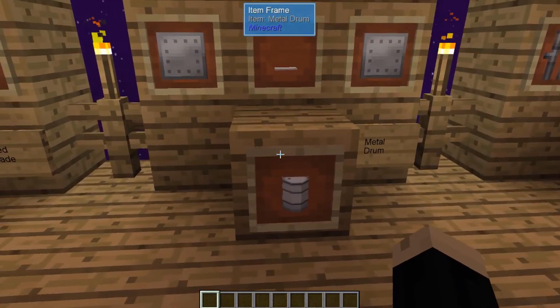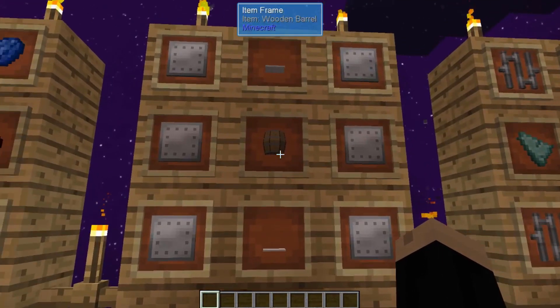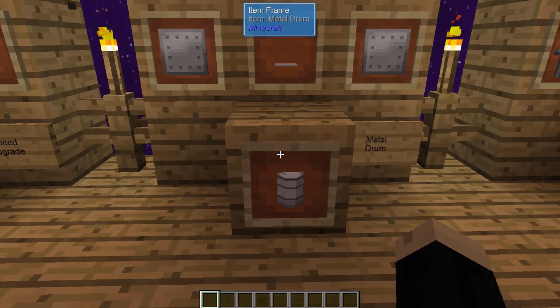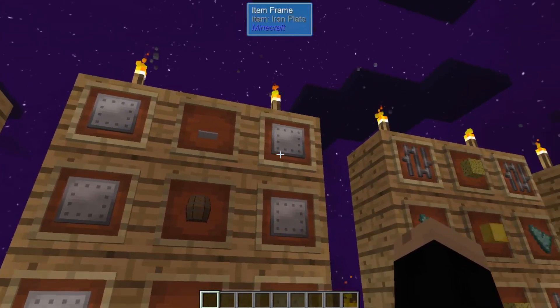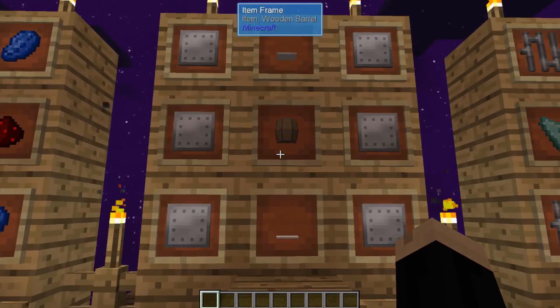You're also going to need some liquid storage. I use metal drums. You can use barrels as well, but I like metal drums better in case you're doing anything that's fluid that's combustible and might catch the wood on fire. For a metal drum, a wooden barrel is the first thing you need, then two weighted pressure plates and six iron plates. But again, you don't have to use the metal drum — this will also work for a wooden barrel.